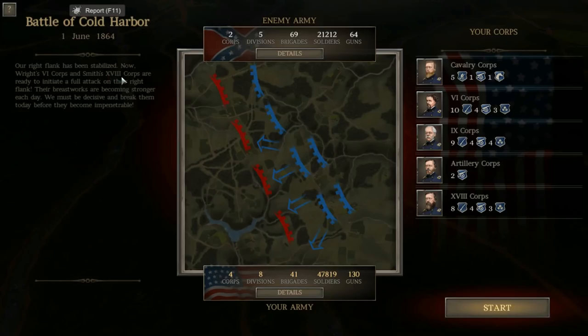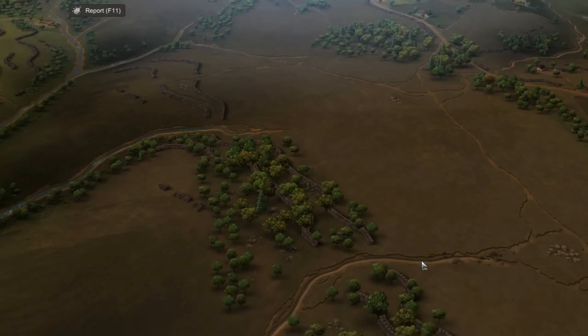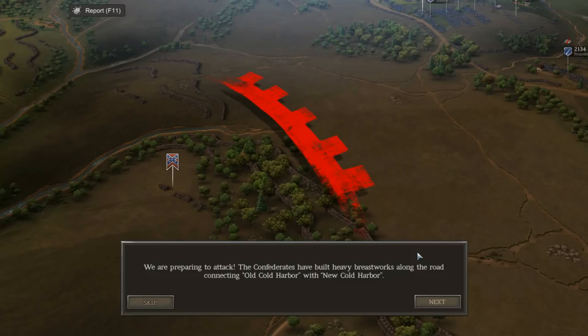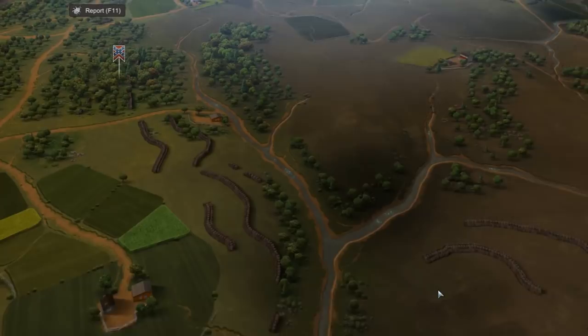We're ordered to initiate a full attack on their right flank. Their breastworks are becoming stronger each day — we must be decisive and break them today before they become impenetrable. So of course we're here at Cold Harbor, and this is truly going to be an attack on trenches, which is not something I advise, and this is exactly where the Union completely failed and fell apart in this battle.